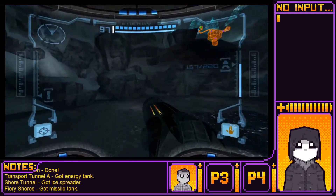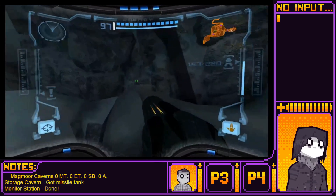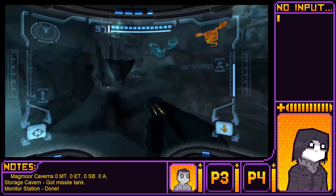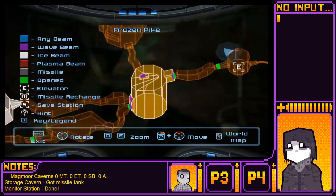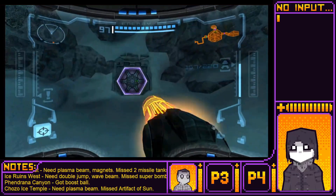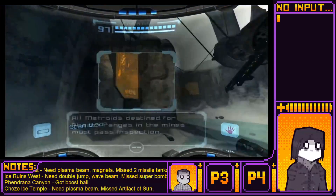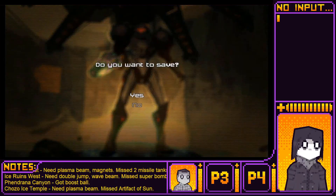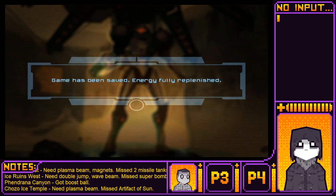Okay, now let me check where the absolute hell we are. I'm going to go to that save station while we're doing that. Do we want to go into research core? Research Lab Aether — I think we already got that one? No, it is research core, or at least that's where I want to hang next. I know I have to end the base to get an artifact anyways. Yeah, probably the one of Elder.